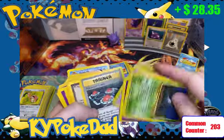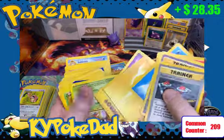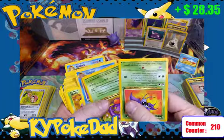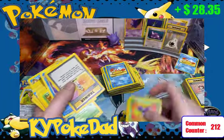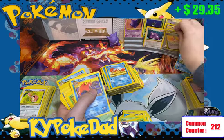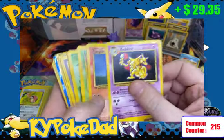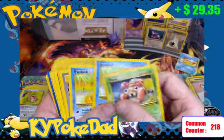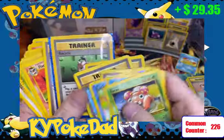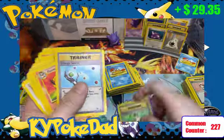More Eevees, more trainers, Oddish again, Recycle, a couple more Energies. The common counter is just ticking away. There is something in a sleeve in my hand — I hope it's going to be one of the good cards. Let's see what's sleeved here. Lass — that's another hard trainer to find from Base Set, worth a dollar, so I'm going to set that off to the side. We may need that in the binder; we're trying to complete Base Set and we've got down to just a couple cards we need. Ponyta, Ekans, Paras, Psyduck, Porygon, Energy Search, more Imposters. Are you kidding me — the sleeved card was a Recycle? That's a whammy card. Somebody trolled us there.